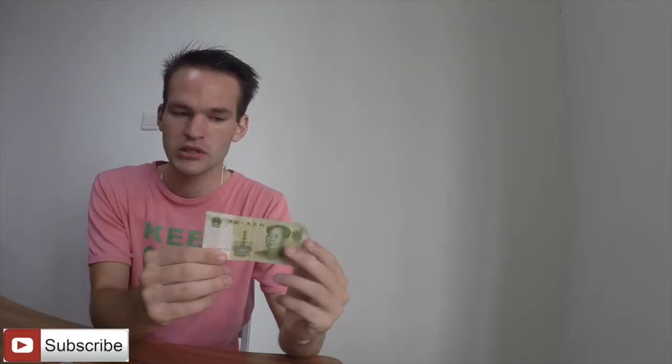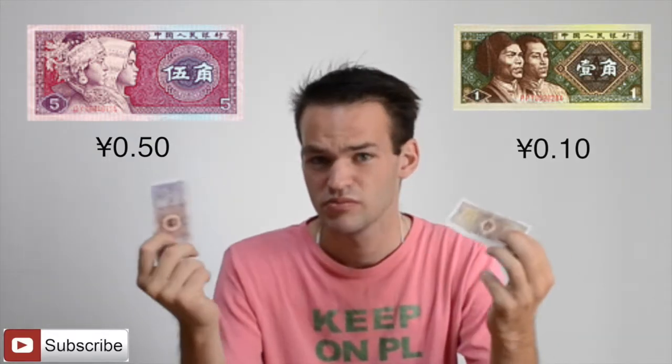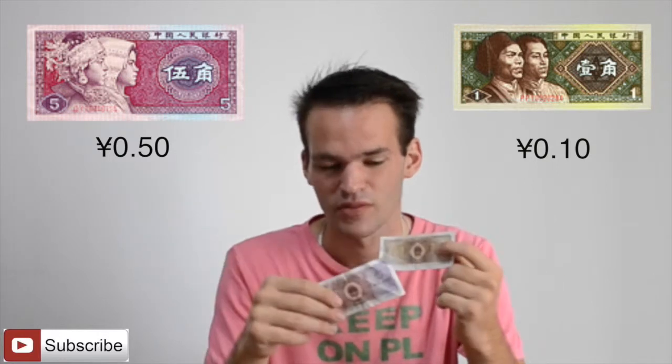The one yuan note is really easy to recognize — it's the most common in China. It's light green and has Mao on it like the others. For the five jiao and one jiao notes, they look like monopoly money to me. The first time I saw them I thought they were fake. But actually, this one is five jiao and this one is one jiao. They are really small and seem useless, but sometimes it's good to have them — I always keep them in my pocket.